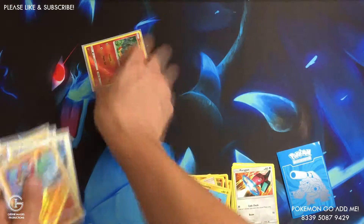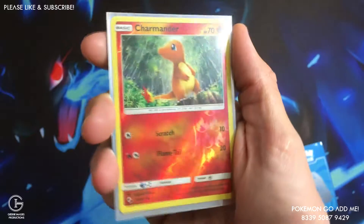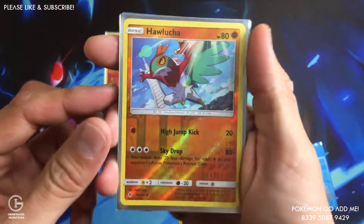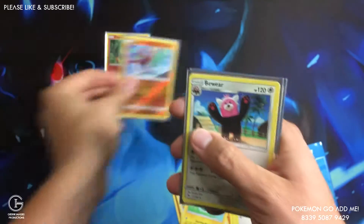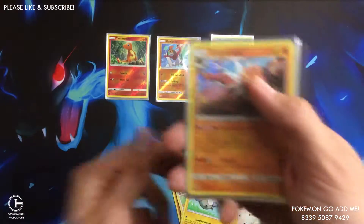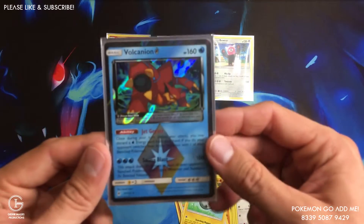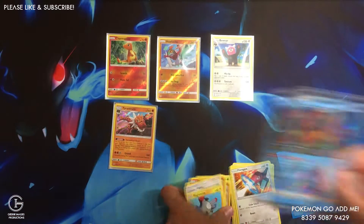Hawlucha and that nice Charmander — I gotta look at these. Charmander is pretty nice, I like that background and art. Hawlucha reverse uncommon, Bewear regular rare, and we got a Tyrantrum holo — love T-Rexes — and we also got that Volcanion Prism Star rare, so that's a plus on that one.